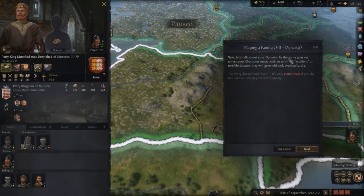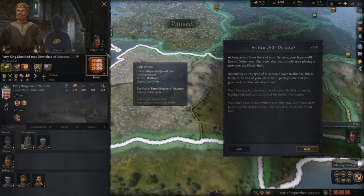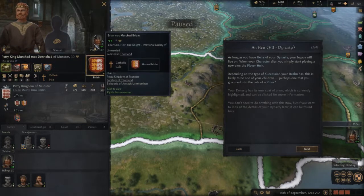Next, let's talk about your dynasty. As the game goes on, unless your character meets a timely accident or terrible disease, they will grow old and eventually die. It's only game over if you do not have an heir of your own dynasty. If your heir is of your dynasty, your legacy lives on — so after Merchard dies, I will possibly be playing as Brian.